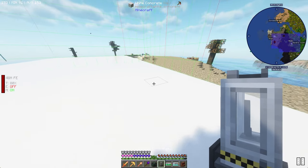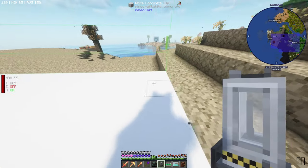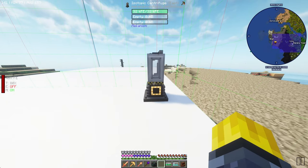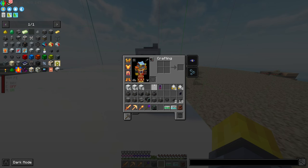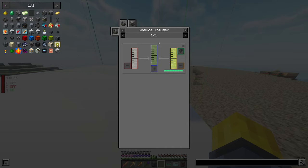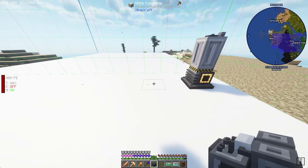So, machines and whatnot. This is probably going to need to be on the edge. Let's drop the isotropic centrifuge right here within the chunk so we have room around it. And this needs fissile fuel. Let's go back through this process: which needs uranium hexafluoride, which is going to come from a chemical infuser. We need to have a chemical infuser next.